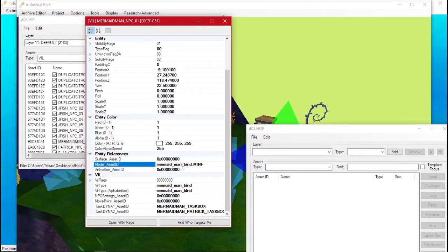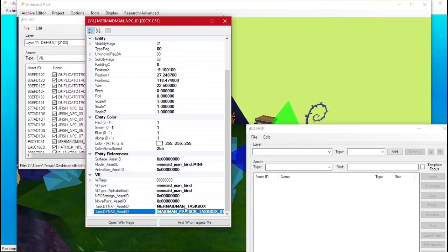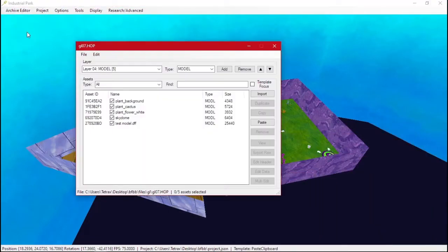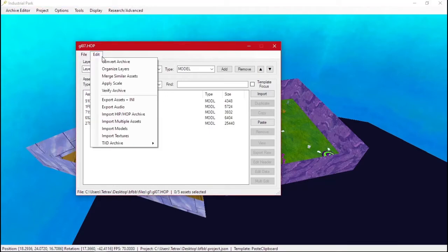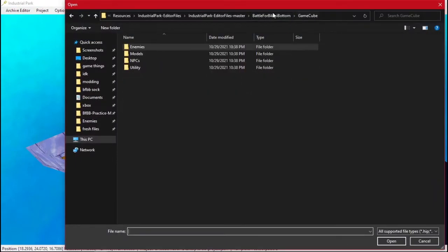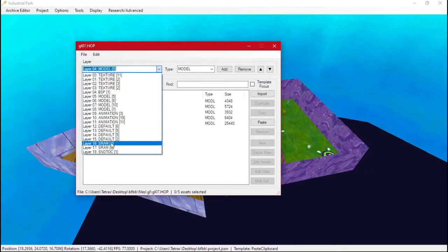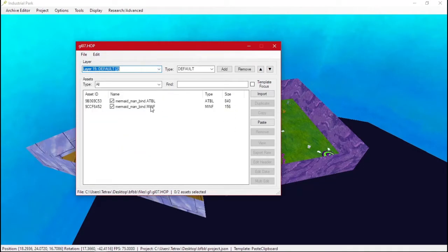Luckily, the editor already does all of this whenever you import a character through the files. There's nothing else except these two things. We'll hide these, go to our HIP and HOP, import the NPC HIP and HOP, and go to the NPCs section and select Mermaid Man. Now he has all of his animations, the MINF and the ATBL, which is the animation table.